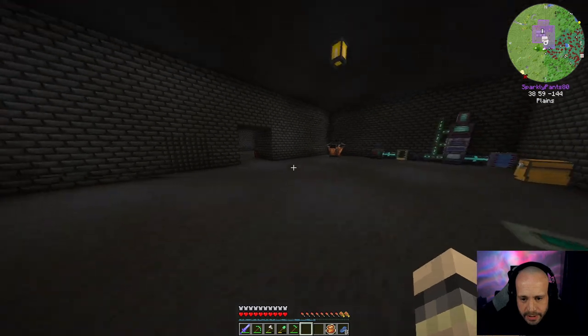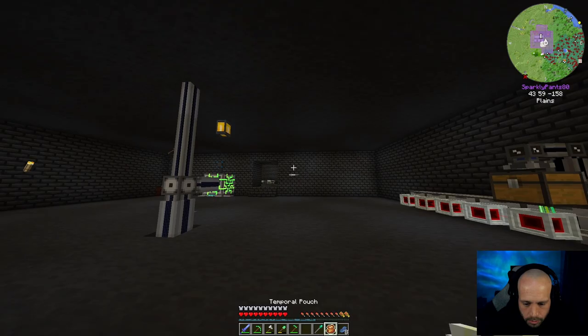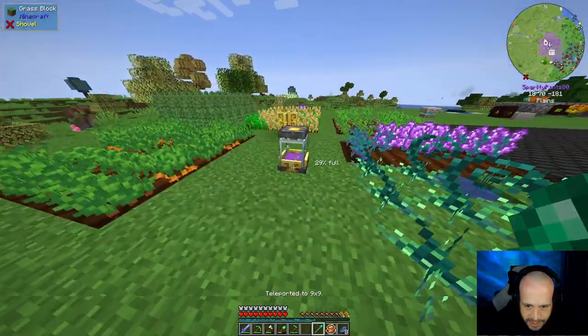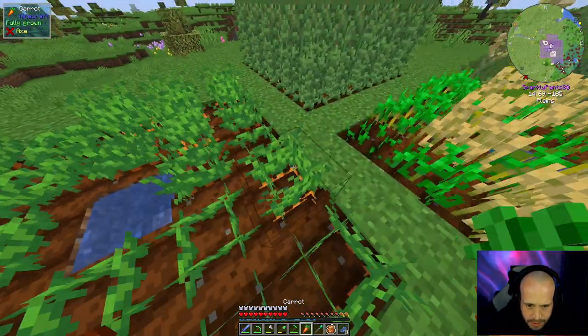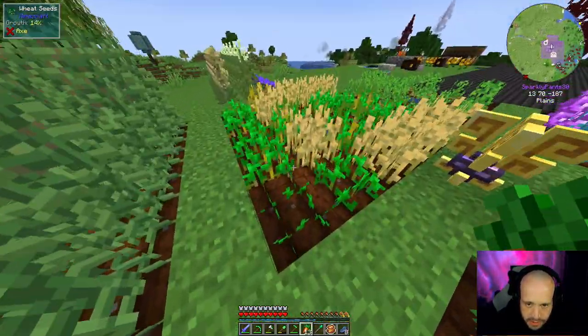There's a block of gold and a block of source gems with a bow in the middle. I think we can pull this off. What I'm going to do first is make sure I've got all the source I can possibly get, and we're going to make sure everything is all farmed up nice and good.